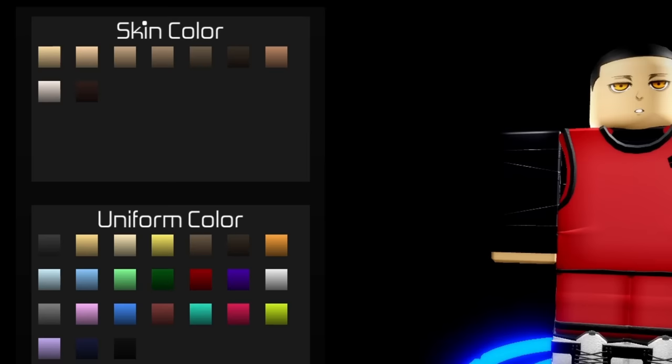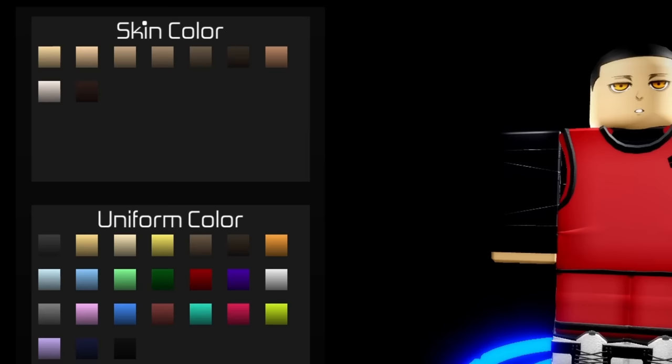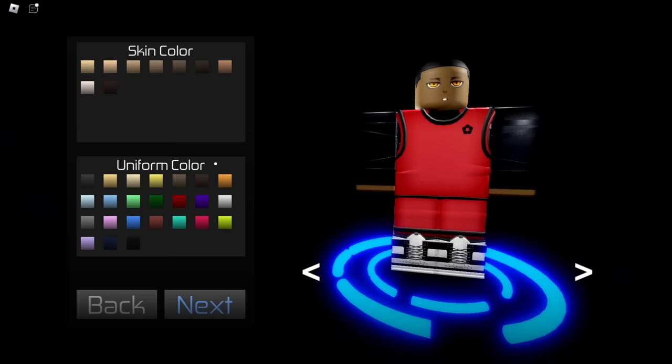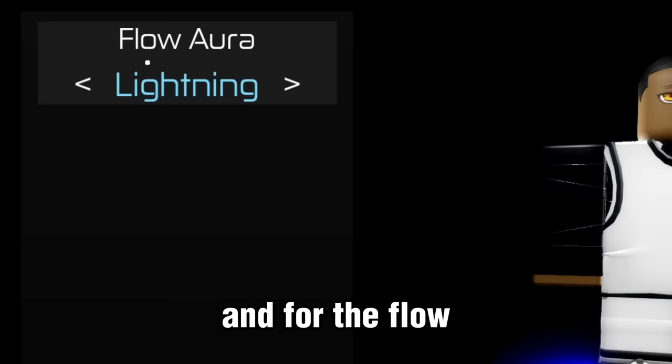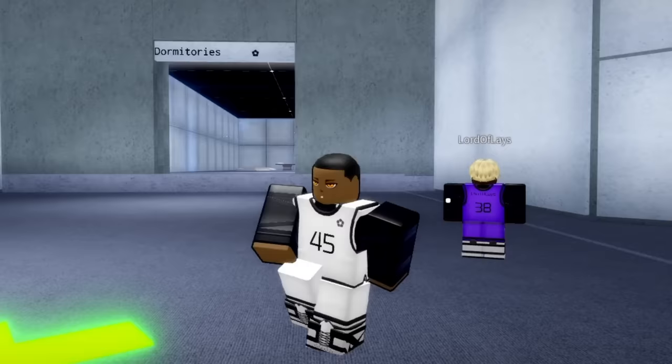People say his eyes are yellow, but they aren't. For the skin color, he is dark-skinned, so we're just going to choose that. For the uniform color, he is on the World 5 series — you guys should check out the anime for yourself so you can see it. And for the flow slash aura, we're going to be using the lightning aura, because Julian Loki and lightning — I think that's pretty good.